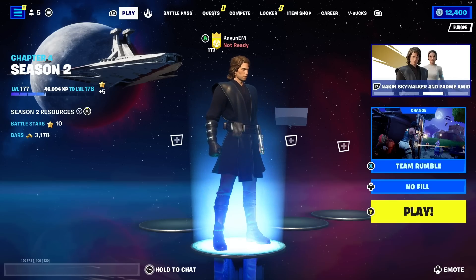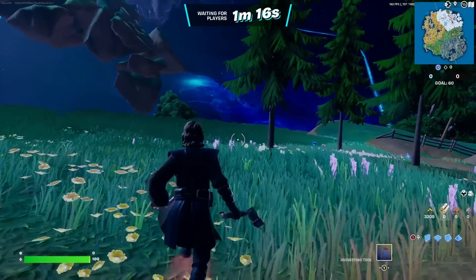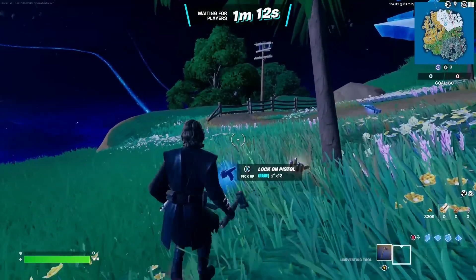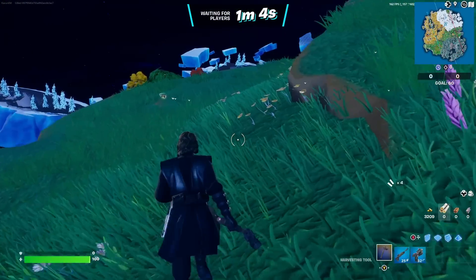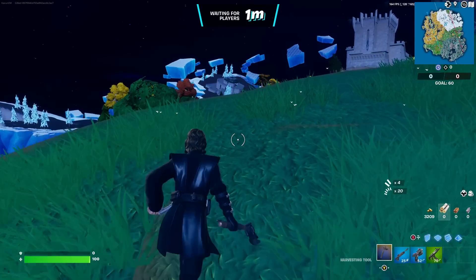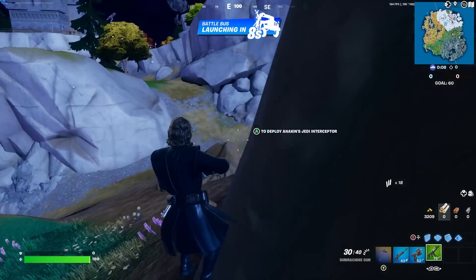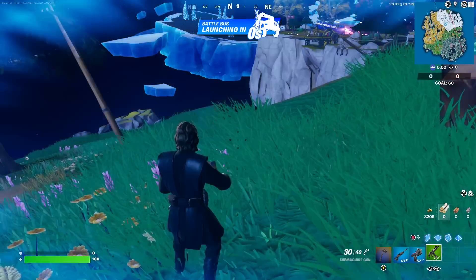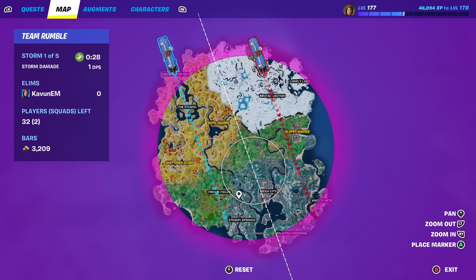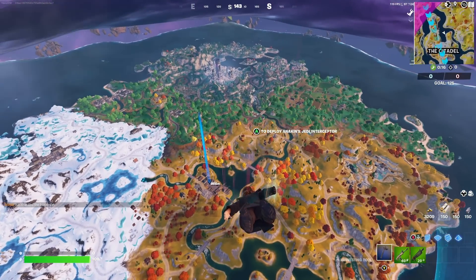We can do fill or no fill — it doesn't matter. I'm going to do no fill. Once we're in the pre-game waiting lobby, you don't have to do anything, just wait until the match starts. We're now inside the battle bus. Open up your map and land wherever you want — I suggest somewhere with good loot. I'm going to Anvil Square. We need to get ourselves some good loot before we get to these lightsabers, because there's something we need to do first.